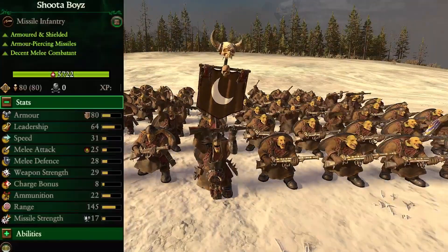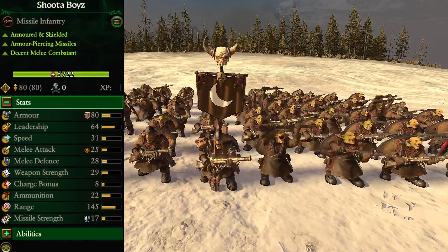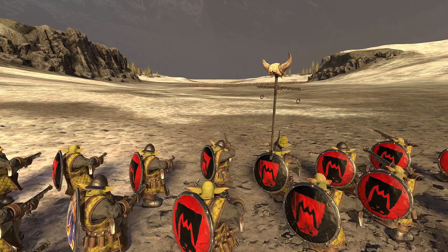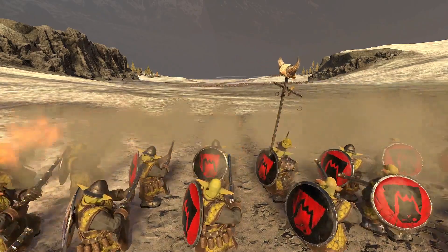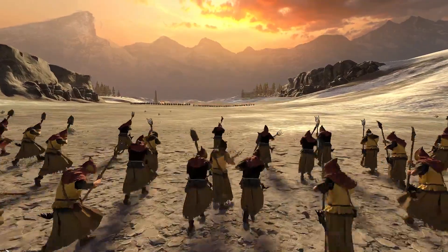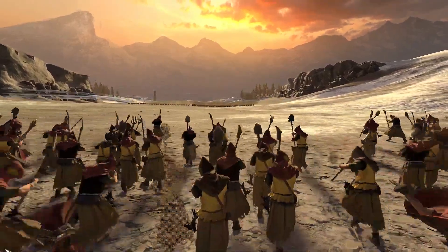The first unit is the Shooter Boys. Their attributes are armored and shielded, armor-piercing missiles, and decent melee combatant. In combat, they're going to come running out and begin to shoot their rifles at the peasant mob, firing time and again, filling the lines of the peasants with lead, and killing off a ton of peasants before the peasants can even engage with the Shooter Boys.